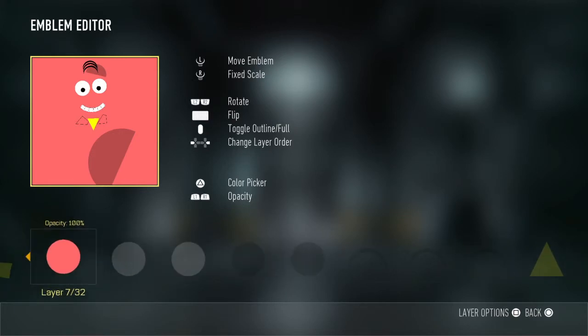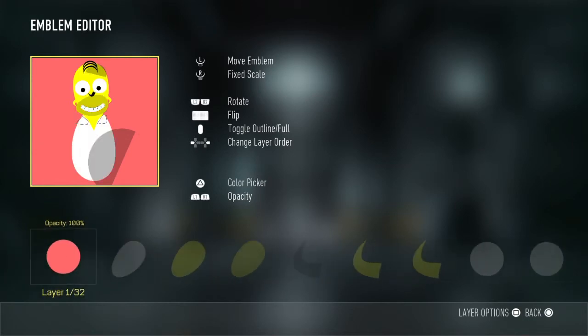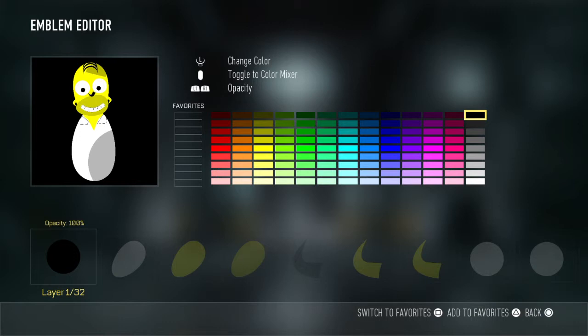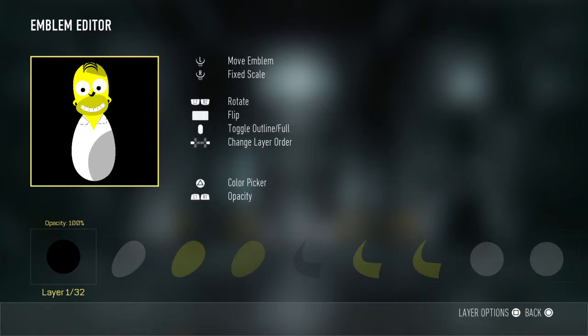As you can see it unfolding here, hopefully you should know where to put everything. There you have it — obviously the background color is meant to be black so it stands out a bit more, but yeah, there you have the Homer Simpson bowling pin emblem editor tutorial for Call of Duty Advanced Warfare.